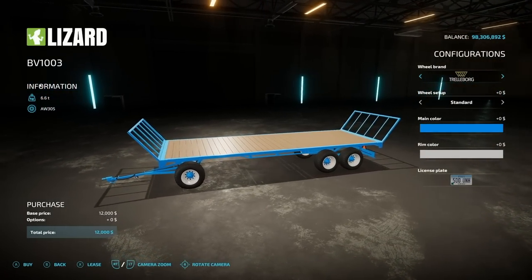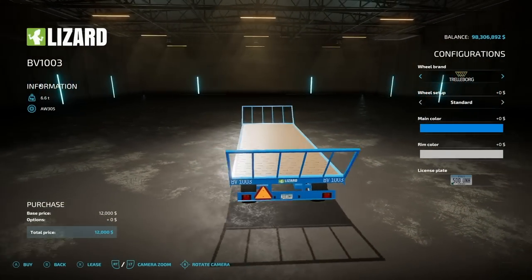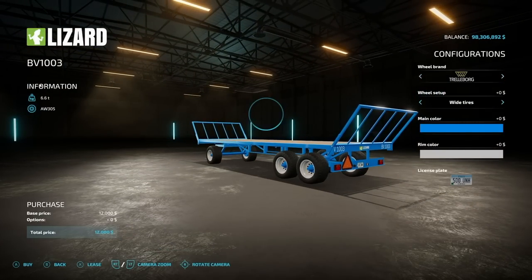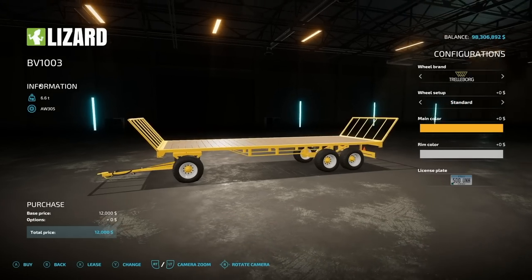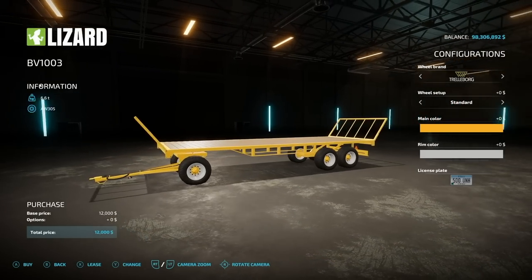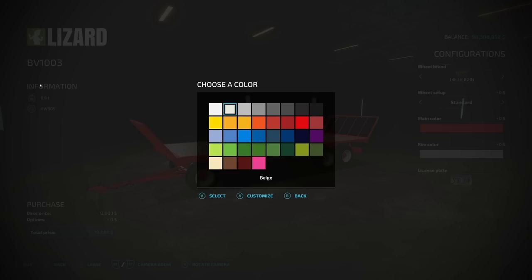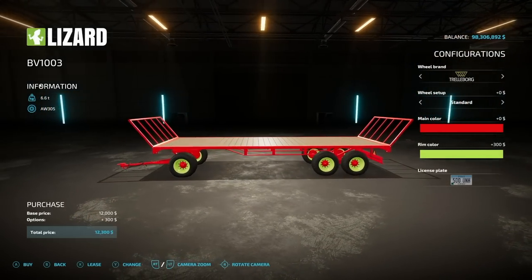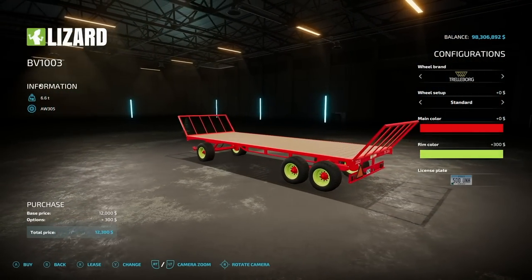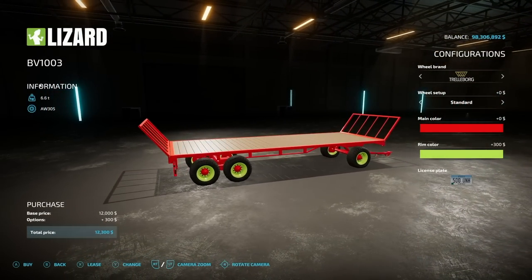Next we have the Lizard BV 1003, a 6.6-ton bell trailer. Wheel options include Trelleborg, BKT, and a couple of different setups. Main colors are all base game colors and wheel hubs can also be changed — something easy to miss. Rim colors are all base game as well. This does not have auto-load, so heads up — it's just a normal bell trailer, but a very good-looking one, great for starting farms.